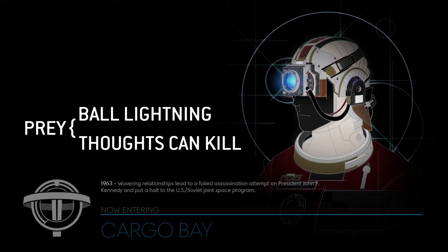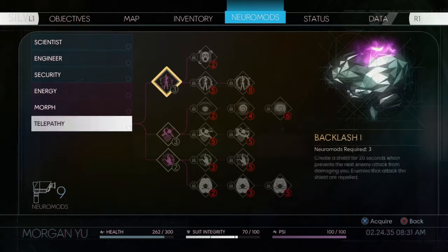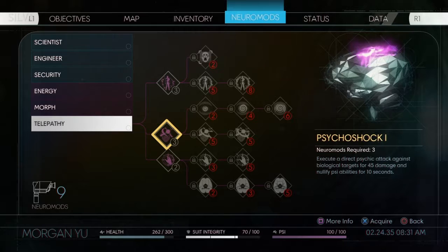Hey guys and welcome back to Prey. Today I'm going to show you how to get Ball Lightning and Thoughts Can Kill Trophy/Achievements. We're going to get this in Cargo Bay, but first we need to unlock two skills: Psycho Shock 1.